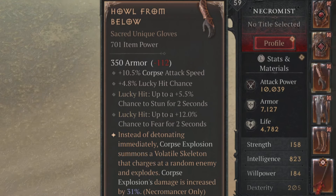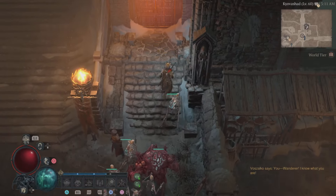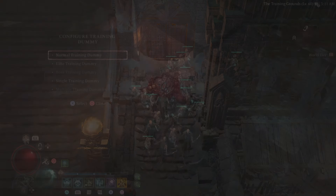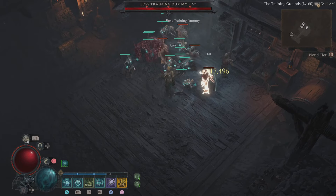I got a few of these on my journey so far and it's pretty nice. It has corpse attack speed, which is good, lucky hit chance, lucky hit where you can stun enemies, lucky hit with a chance to fear enemies. And instead of detonating immediately, corpse explosion summons a volatile skeleton that charges at random enemies and explodes. Corpse explosion damage is increased by 31% as well — so there's a lot going on, especially if you're running a corpse explosion build for your Necromancer.